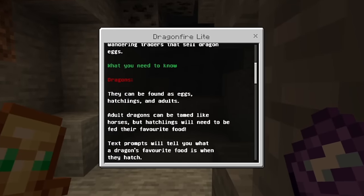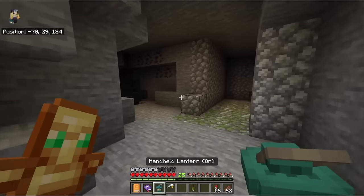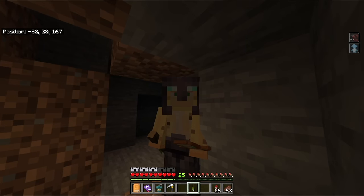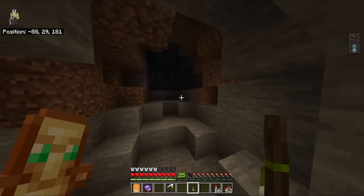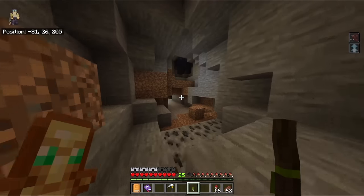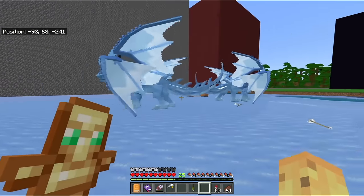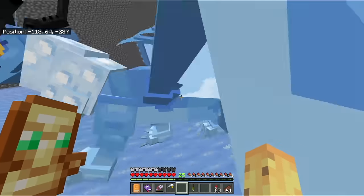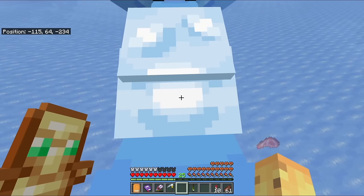Scrolling through: this add-on has dragons that spawn naturally across all biomes. Keep an eye out for unique wandering traders — they'll be found as eggs, hatchlings, and adults. Adult dragons can be tamed like horses. Also worth noting — the lantern from the previous add-on actually works while you're not holding it, which is a really useful bonus feature, making it effectively a third-hand lantern.